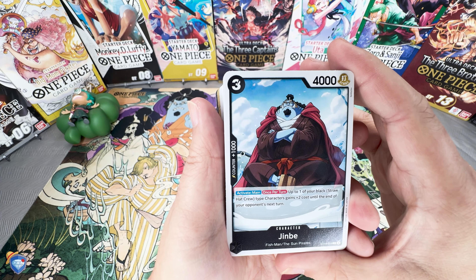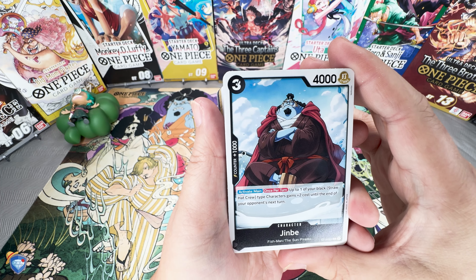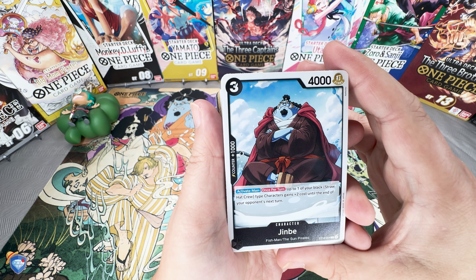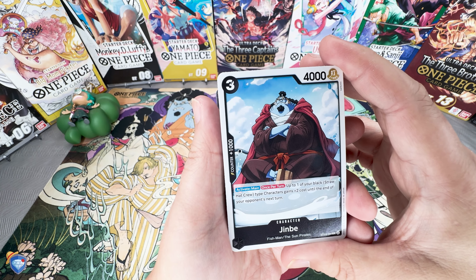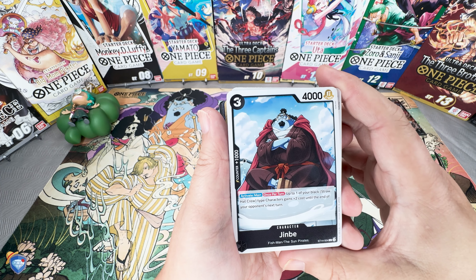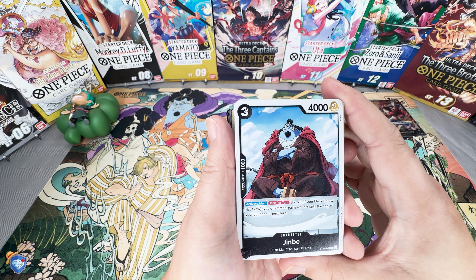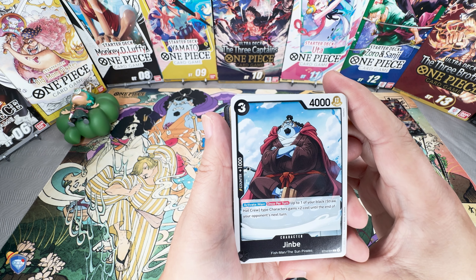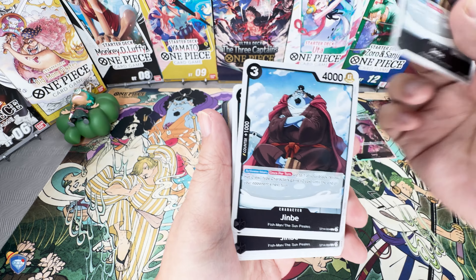Next up is the Jimbe card — three costs, 4000 power, 1K counter. Activate Main, once per turn: up to one of your black Straw Hat crew type characters gains plus two costs until the end of your opponent's turn — a permanent buff through your opponent's turn. He is a Fishman Sun Pirates card and not considered a Straw Hat, but it's a pretty powerful card. Adding that cost makes it harder for Rob Lucci or Gecko to use their cost reduction removers. Especially now with Rob Lucci not allowed to use his stage card anymore, this should be very spicy. We do get a play set of that.